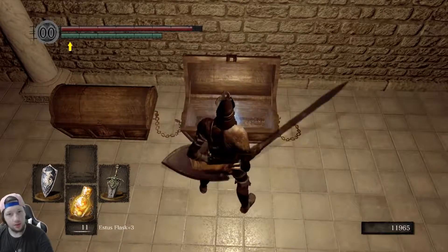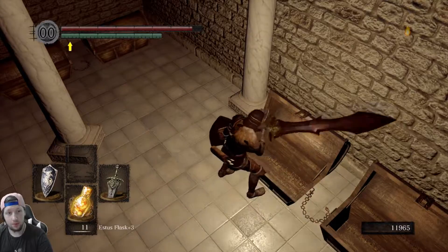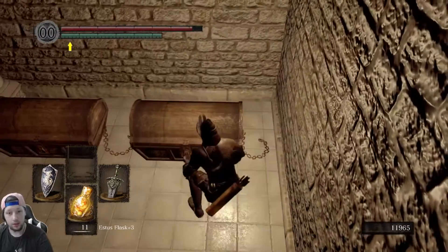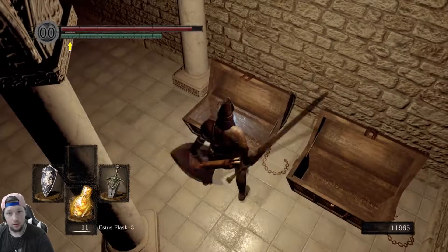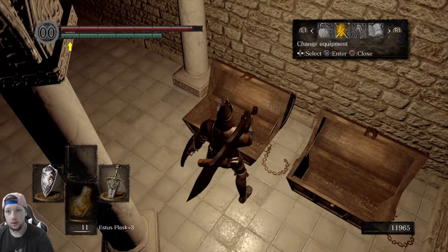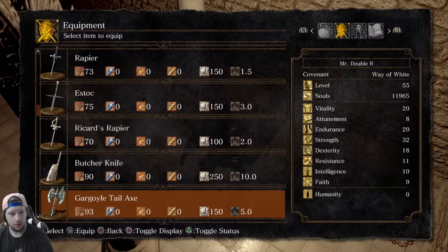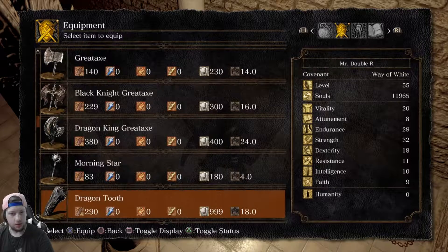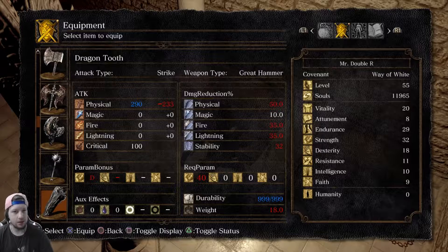Look at those chains. And there's Havel's gear. We're about to get Havel's weapon — much like his armor, it's like the heaviest weapon in the game. Havel's great shield. Dragon Tooth right there. I believe it requires 50 strength — actually 40 strength. And it scales horribly. Not a good scaling weapon, but it requires a lot and does a lot right off the bat.